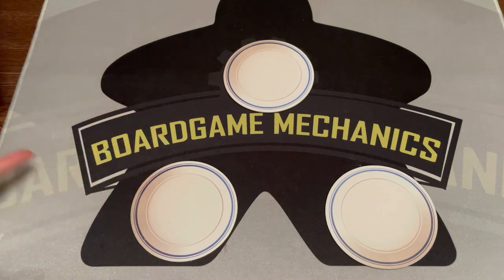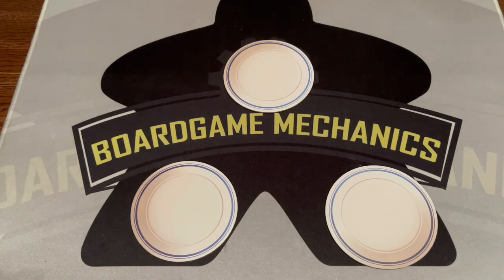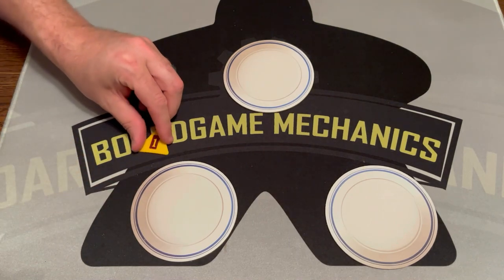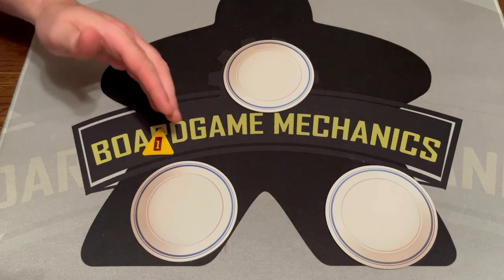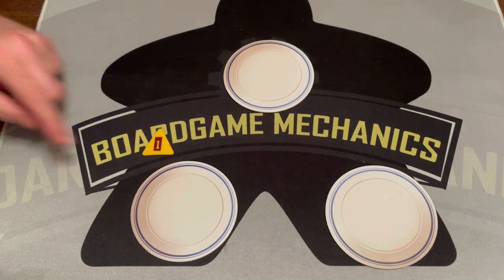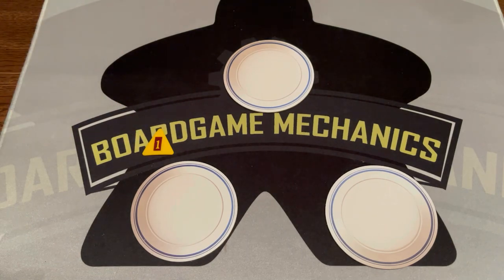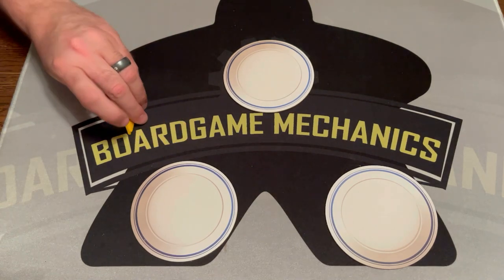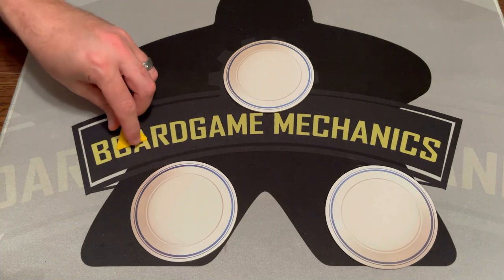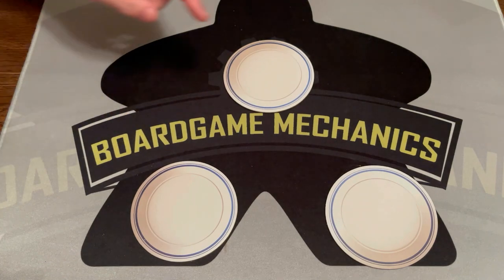This player's first — we're just going to go around. So they'll draw a chip. They have a one. They can stop or they can keep going. They will bust, meaning they lose all their chips, if they draw the same number out of the bag. There's a whole lot of chips left in here. If you bust, the chips go back in the bag and then it's the next player's turn.